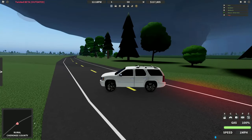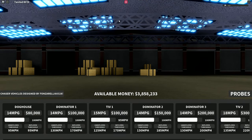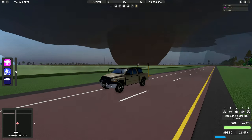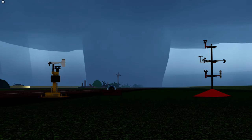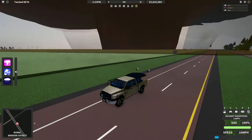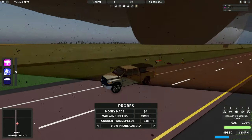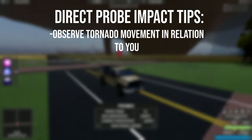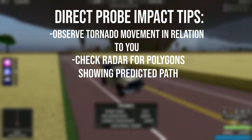Probes are the most rewarding method of cash gain, only if done correctly though. To get a probe, you have to go to the warehouse and click the probes tab at the bottom right of your screen. There are three probes: probe 1, probe 2, and probe 3. All probes reward the same amount of cash, and they're all the same functionally. Probe 2 and 3 have cameras, while probe 1 does not. You can hold up to three of any probe in your inventory at a time. Once you have your probes set, head out to a tornado. When you are in the path of one, click to drop the probe down. You want a direct hit in order to get the best data and cash possible.